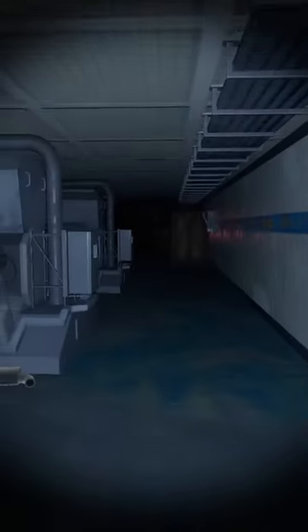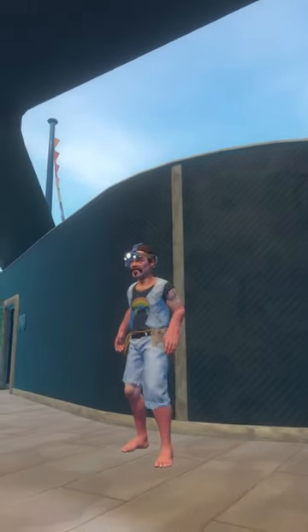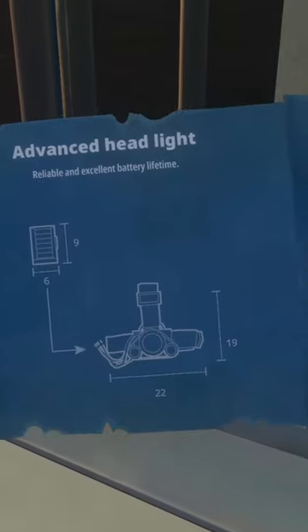Headlights can be used to light up dark areas, which is specifically useful inside certain story locations. The advanced headlight both lasts longer and has a brighter light, but it requires a more advanced blueprint to unlock.